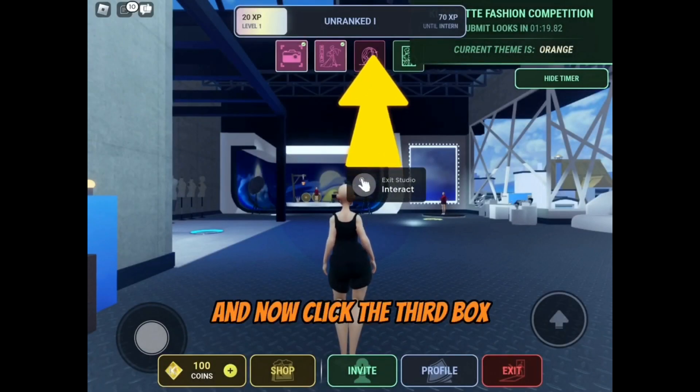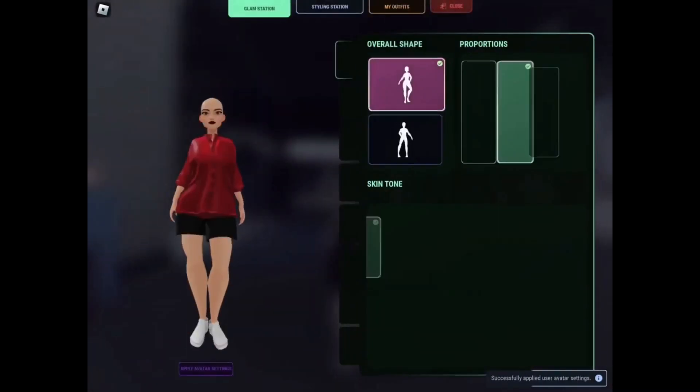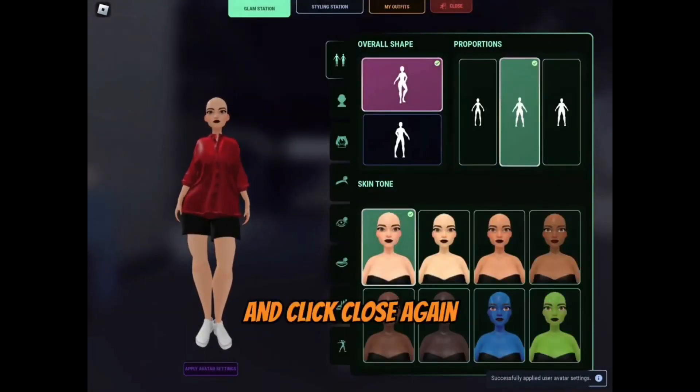And now click the third box. And again, click use your look and use a random tone. And click close again.